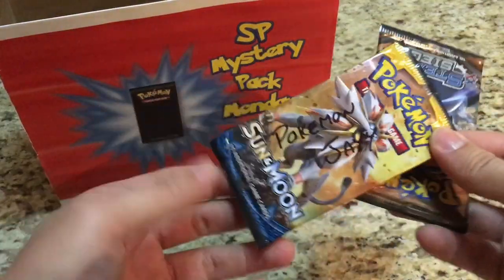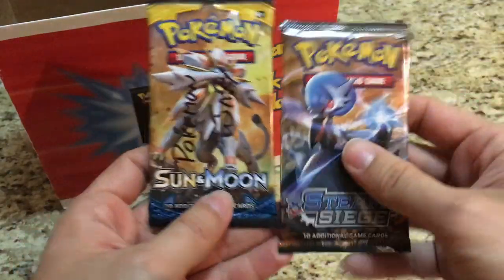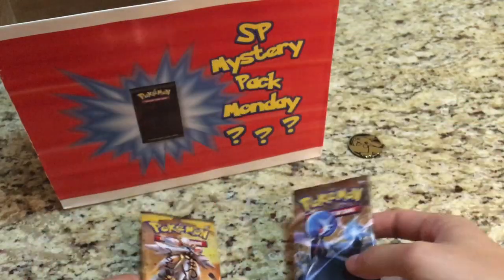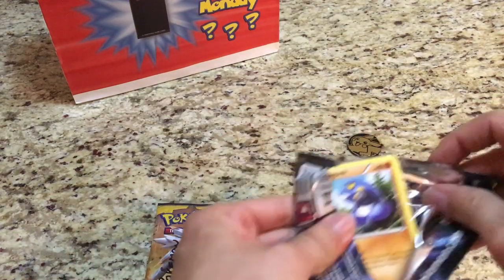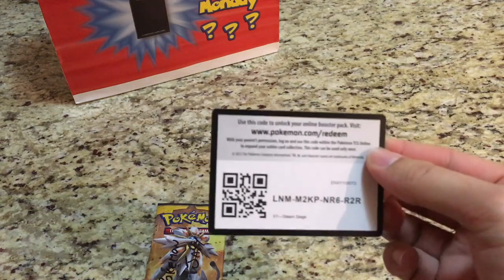Just like that, Pokemon J's pack comes out on the first try! So we got a Sun and Moon and a Steam Siege. We'll leave Pokemon J's pack there to open up second. Let's see what we get from the Steam Siege pack — giving the code card to you guys.